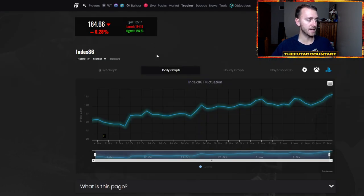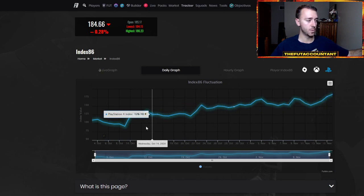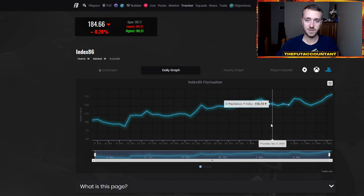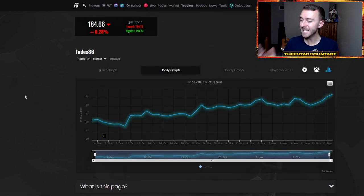What you're seeing right now — and this is one graph I'm going to look at a lot today — is the Index 86. This is taking all the 86-rated gold cards in the game, adding up their prices and putting them together in a sort of index. You can see that ever since the first week of the game, this stuff has been trickling upwards in price. Right now we are at our highest point because a lot of these cards continue to rise based on what we saw last year on the FUT market.